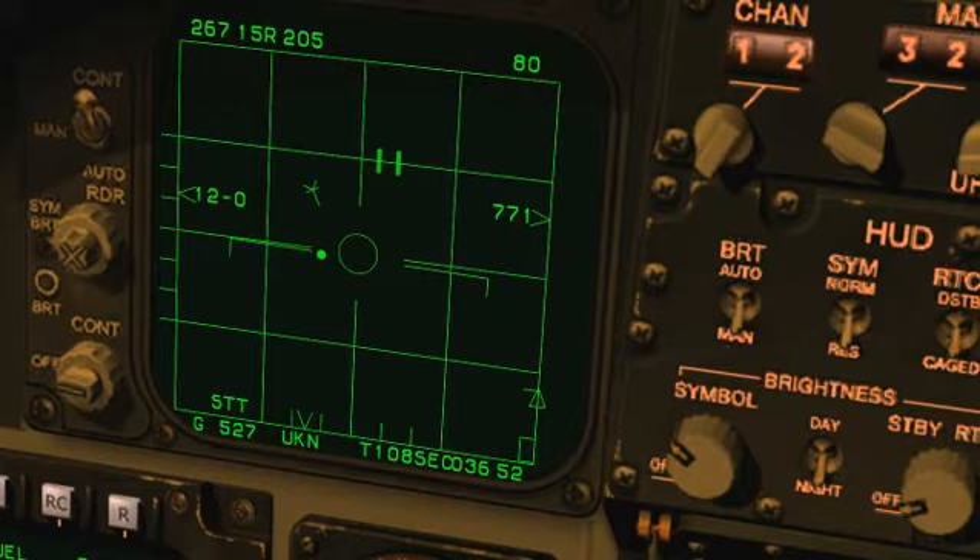Think of this line here at the top of the DLZ as R-max. That's the range at which your missile has enough energy to reach your target, assuming that the target does not maneuver, change altitude, change airspeed, etc. In other words, it will reach him if he's either completely oblivious or comatose. As you can imagine, an R-max shot is an extremely low percentage shot.